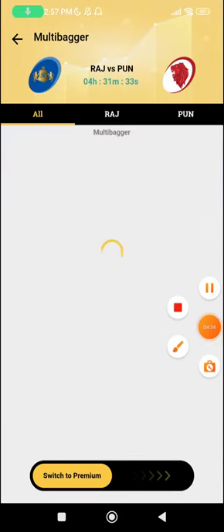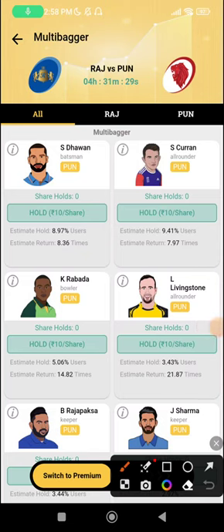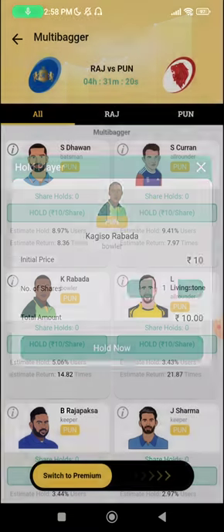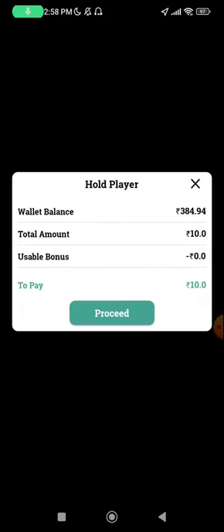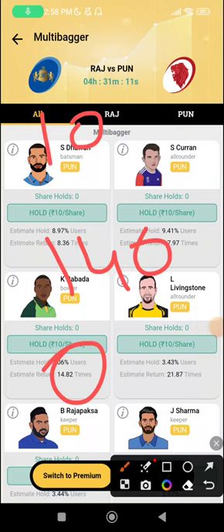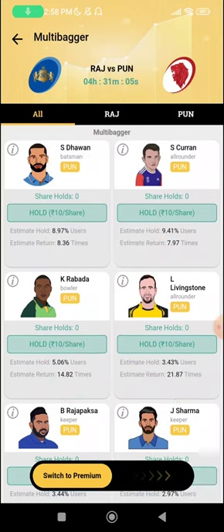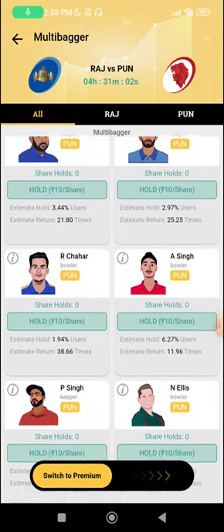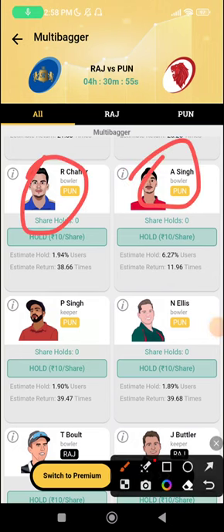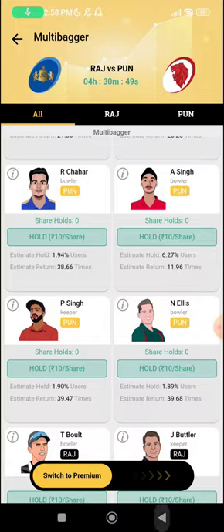On the multi-baggers concept: you select whichever player you think will score the highest amount of points in the game, and only one player will be selected as multi-bagger. For example, if I select Rabada and buy one share of his, the estimated return is 14.82 times — so if I buy one share for 10, I get 140 back if he is the highest point-scorer, but zero if he is not. You can buy shares of multiple players; for instance, if confused between Arshdeep and Rahul Chahar, you buy both and get either 110 or 386 depending on who performs.